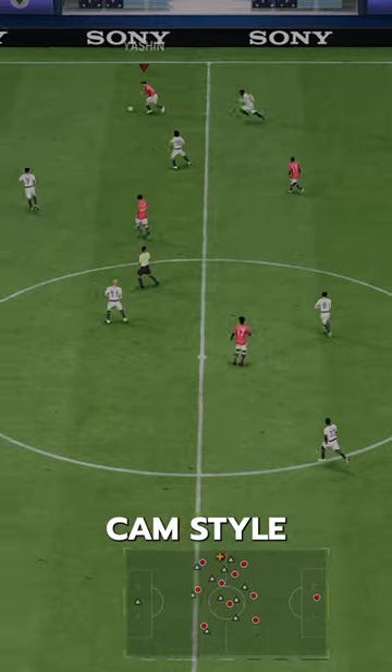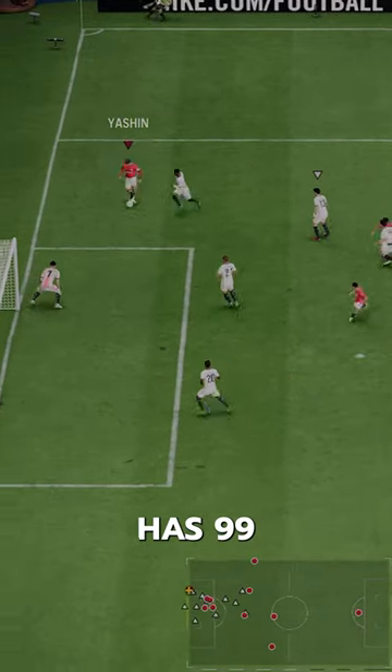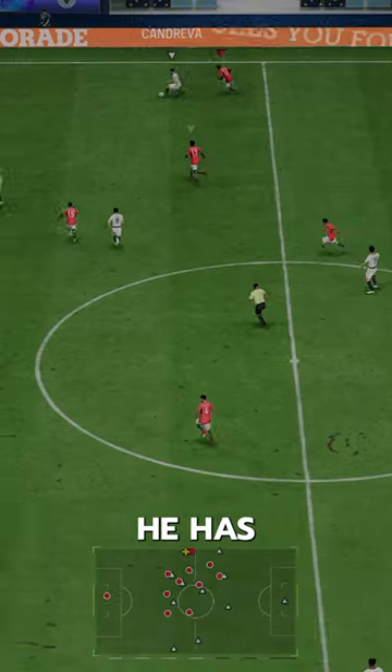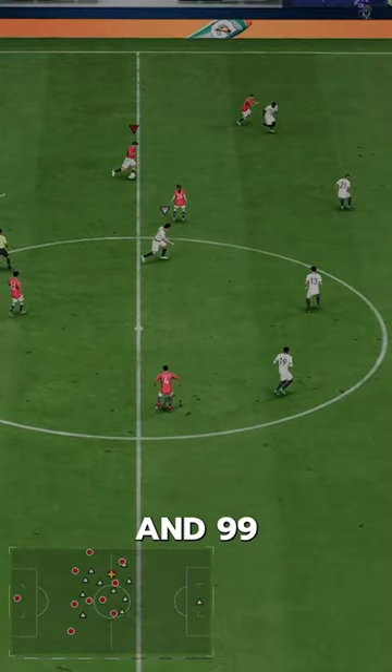Shadow is the best chemstyle to use on this card, which boosts his pace up nicely. He doesn't have much passing or dribbling ability — he weirdly has 99 vision on his pass but 57 curve. One other thing that makes this card crazy is he has 98 agility and 94 balance. He's also got 99 strength, 99 interceptions, and 99 jumping.